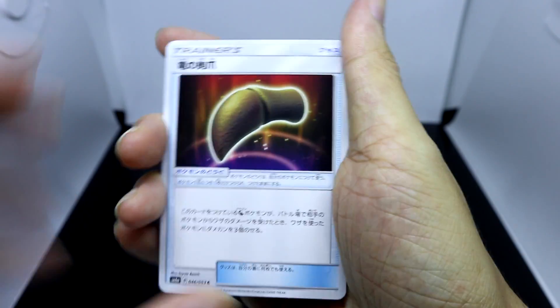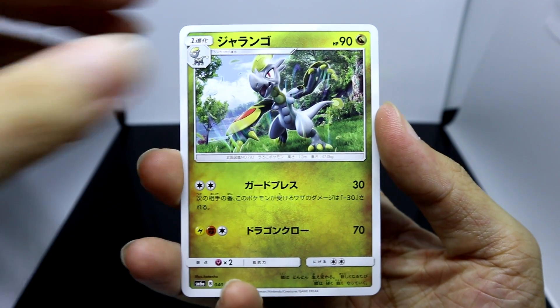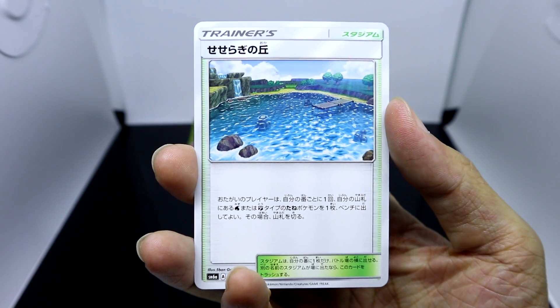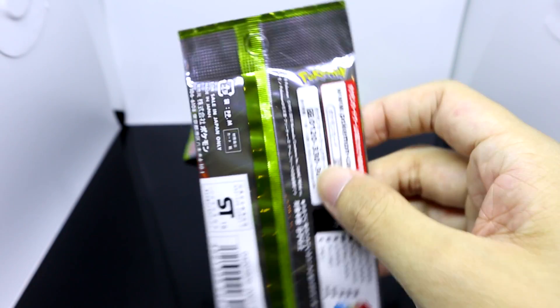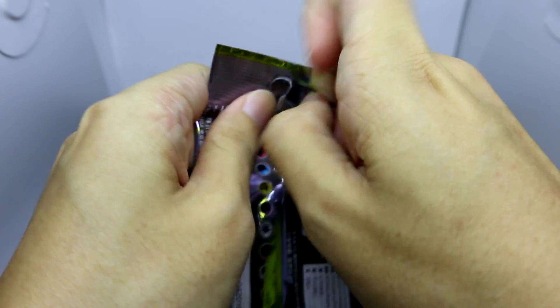I haven't really decided for myself what I think the new Eeveelution is gonna be, but I'm leaning towards flying-type. All of the other arguments I've seen on YouTube comments and forums seem pretty legit as well — could be dragon-type, or even poison-type. It's pretty interesting. I'm just looking forward to it as a whole, because any new Pokemon is just gonna be pretty exciting.